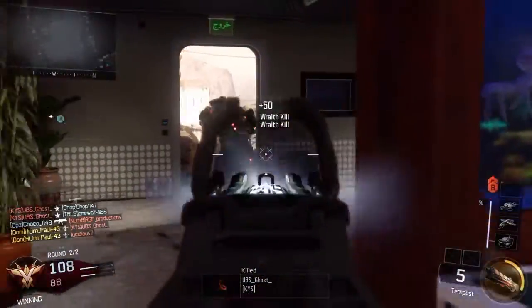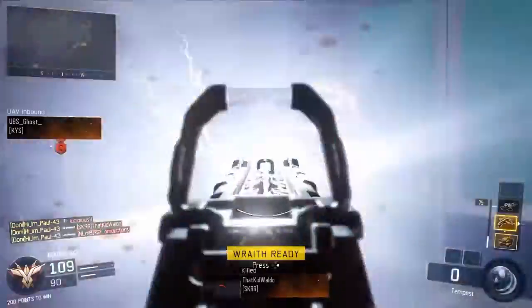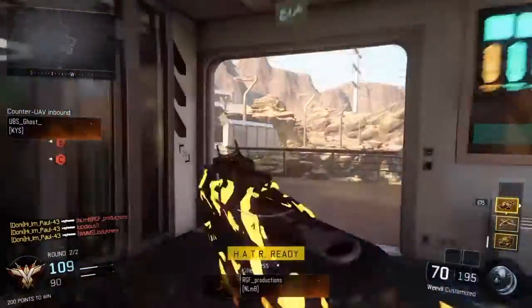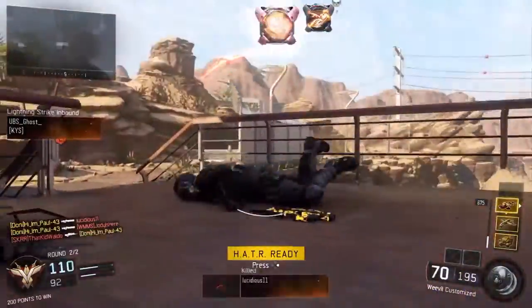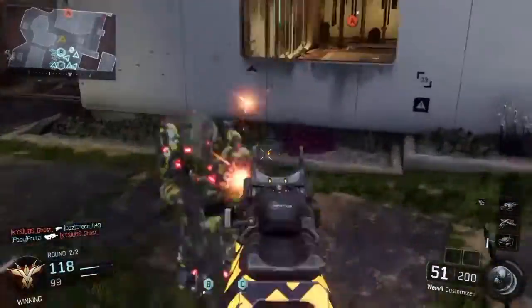When you have ELO sight, Quick Draw, and Grip paired together it's going to improve the accuracy and stability of the gun, and then when you throw on Long Barrel you're going to get its range increased a bit. Overall with all these attachments combined, this gun really turns into something that's not to be toyed with.